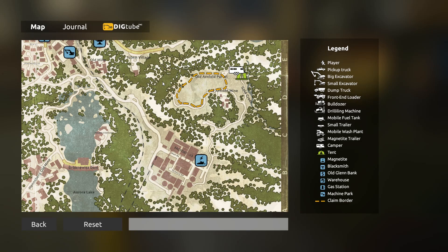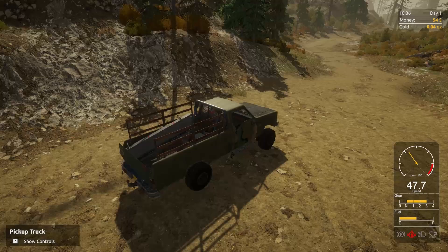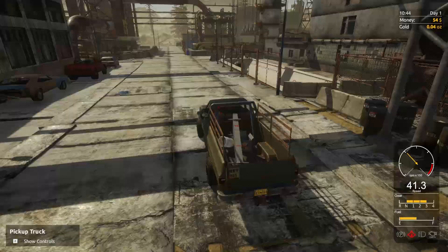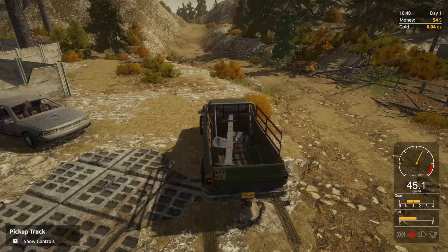We are way off the beaten path right now. I'm so glad this thing is four by four — look at the suspension buckle. So this is what gold mining is like? We are way out in the middle of nowhere. There's the factory. I probably also shouldn't be driving at 60 miles an hour in the middle of nowhere. I think I remember this place — this is where we had our demo. I definitely remember this horrible off-road experience.